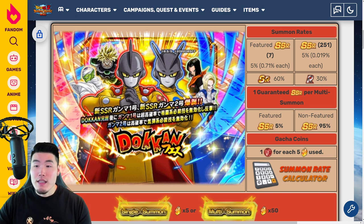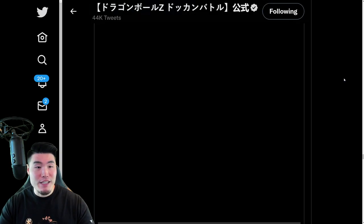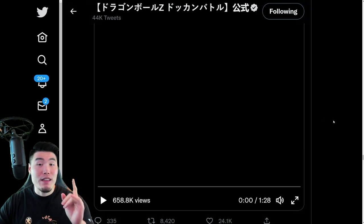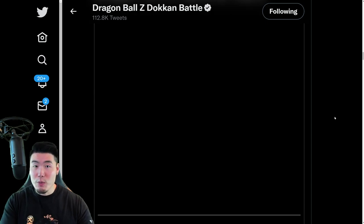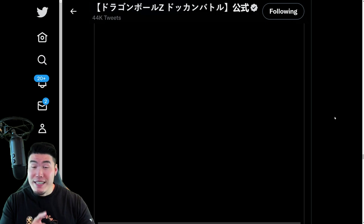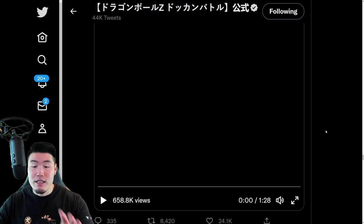Before we get into the banner, let's pop over to the Dokkan Twitter page and check out their animations. We could watch them in English on the global page, but for some reason they never put the music with the animations and it's just a lot less hype. So we'll start with the Japanese animations first and then take a look at the English ones after.